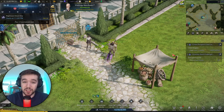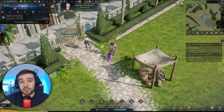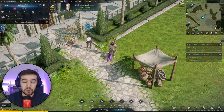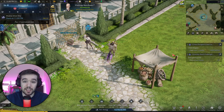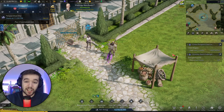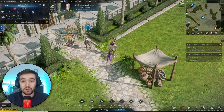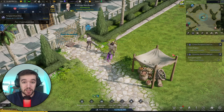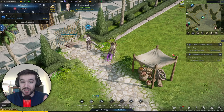Hello everyone and welcome back to another Lost Ark video. Today we're going to talk about knowledge transfer. You might already have used your two power passes — your two level 50 boosts — and now you want a third one. Knowledge transfer allows you to transfer characters to level 50 with item level 302, which is the same as the power pass.